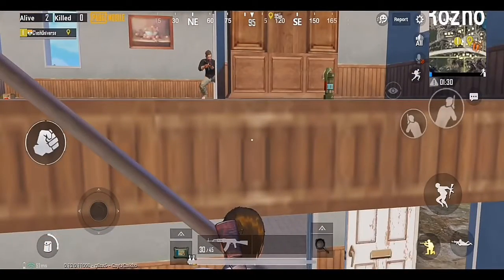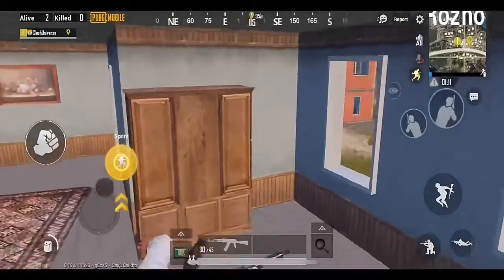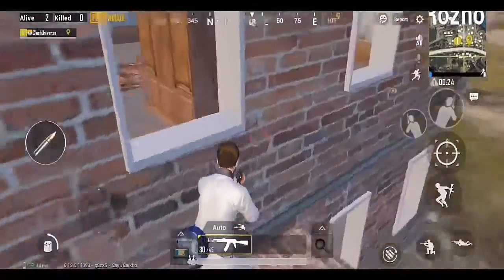If you spot an enemy in the small room of this house, jump over this railing and climb here. Now jump out of the window and kill your enemy in this manner.